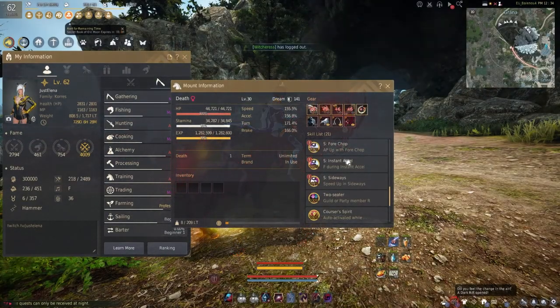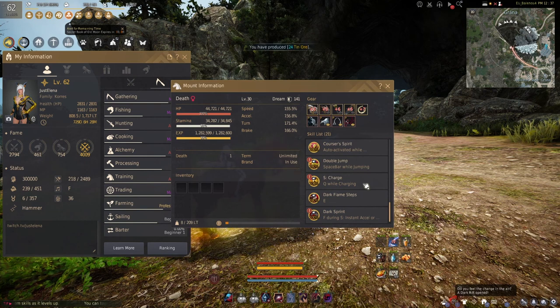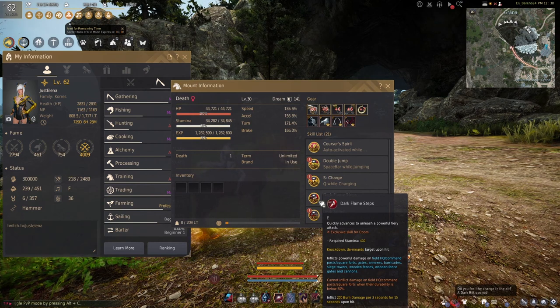To complete all three T9s, let me introduce the Doom Horse. Doom has the three typical T9 skills — Courser Spirit, Double Jump, and S-Charge — and additionally has the Double Seater, meaning you can take a second person on the horse with you. It also has a triple instant axle called Dark Spirit, which allows a third instant axle after the regular two from a Tier 8 or Tier 9. And it has an attack called Dark Flame Steps — basically a stomp that burns the ground underneath its hooves, deals significant damage, and can stun enemies in range or knock them off their horses.